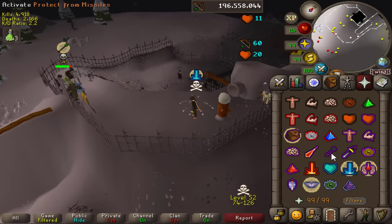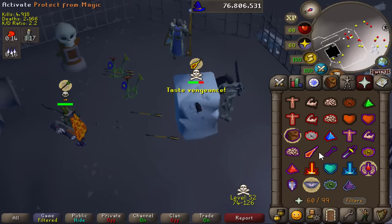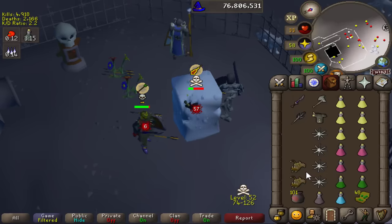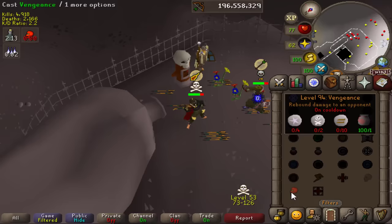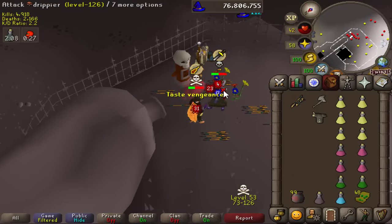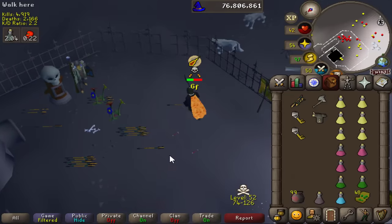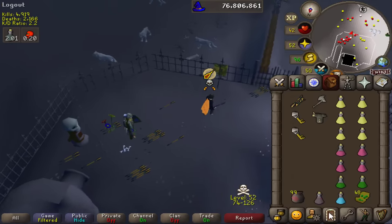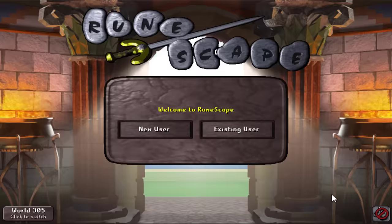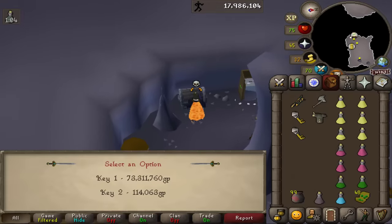What do we have here ladies and gentlemen - I think I found our golden goose. Let's go ahead and skull up - no hesitation. I'm only risking 8 mil compared to his 80. Let me eat that spec - my HP is plenty high, and now I got a spec of my own. Venge the AGS spec with a Void Waker, and ladies and gentlemen we got him. I just need to stick to this wilderness agility arena - this is my new world. Let's open up the key - 73.3 mil!